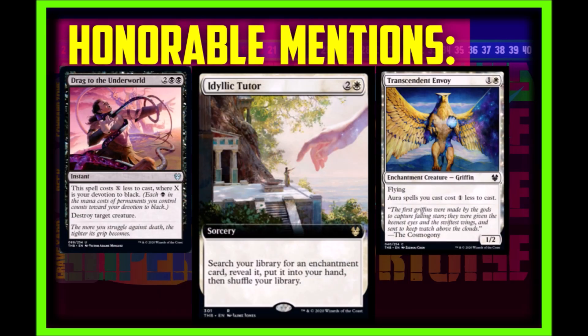Another honorable mention is Drag to the Underworld. Even with the discounted rate it has, I don't think it can really make my top 10 list because I believe this card should have been able to target an enchantment as well, which is lacking in black. Idyllic Tutor makes the honorable mentions only because it is a reprint — if it was a new card it would be in my top 10 list. Transcenda Envoy is a great card for Voltron strategies, but other than that I don't think I want too many of this card.